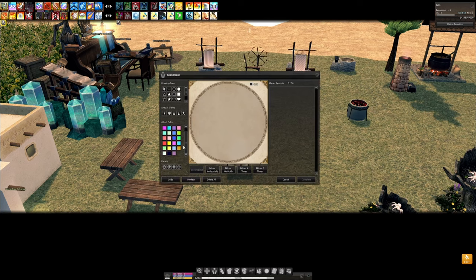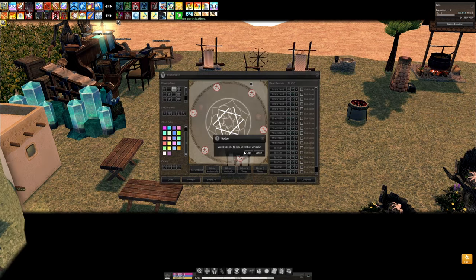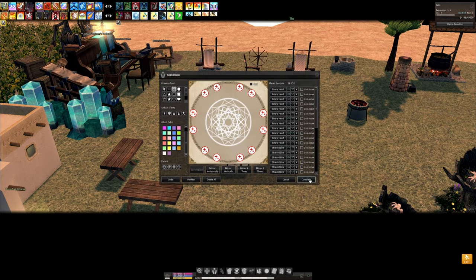The skill Glyph Design uses Magic Parchment and Magic Quill Pens. Here we create a design of our choosing using either preset tools or a combination of symbols, shapes, lines, and effects. The higher the rank of the skill, the more symbols you can use. This is a design that will appear under your feet when you use this glyph. When we finish using Glyph Design, it will give us a Glyph Imprint.